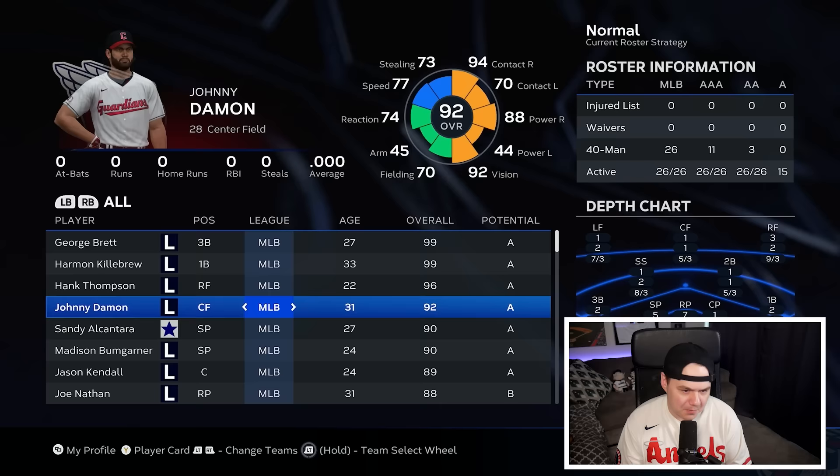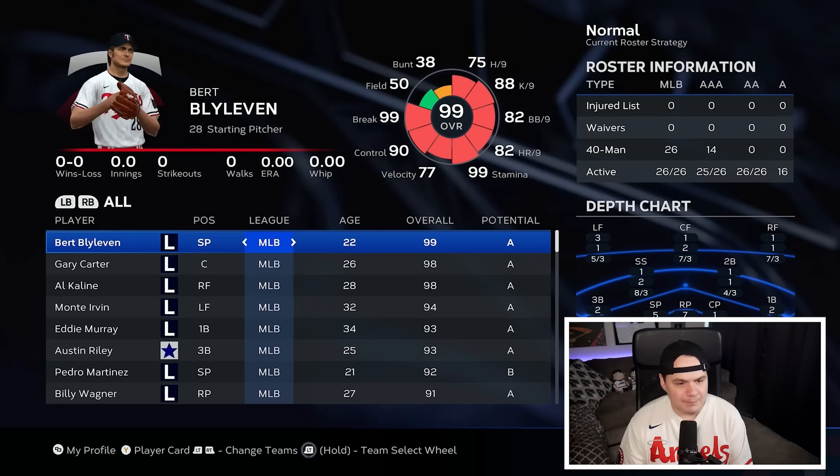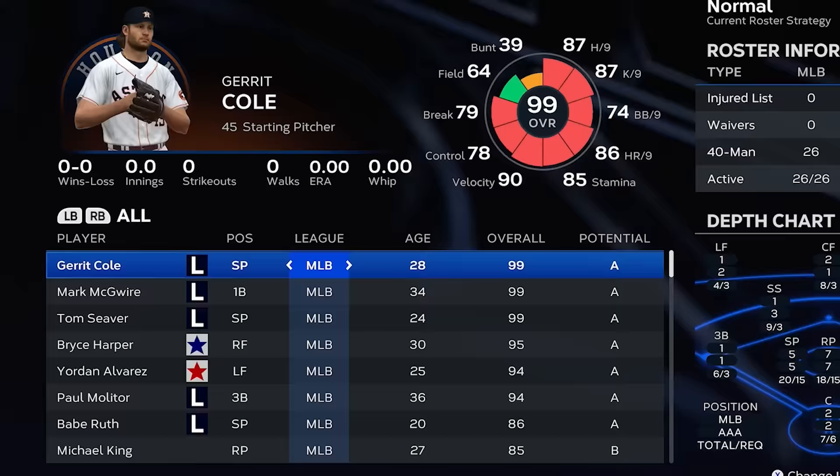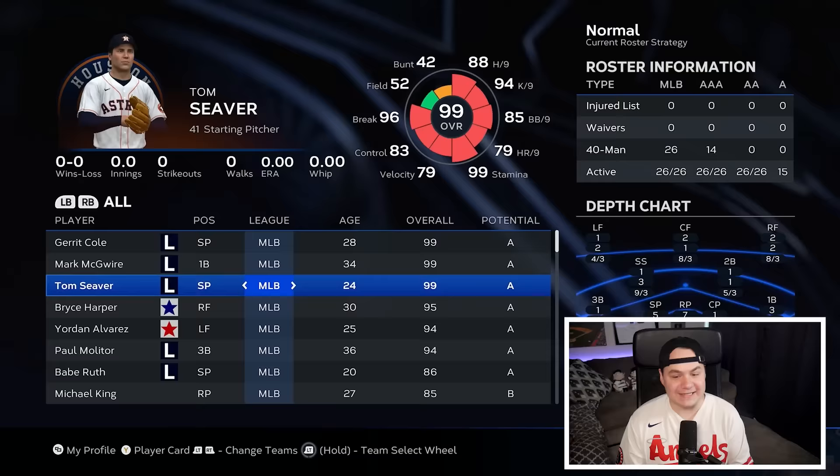Bert Blyleven on the Twins — big shock there. Gary Carter, another Eddie Murray card. Look at the Astros: Garrett Cole, Mark McGwire, Tom Seaver, Bryce Harper, Yordan is back there, and Babe Ruth. The Astros might be the team to beat so far. The Angels have Clemente, Robin Yount, Mike Mussina, Juan Soto.